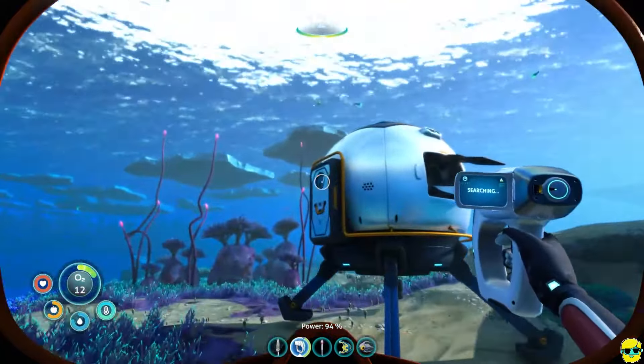Heading back to the old escape pod and we're good. I'm just going to turn this bladderfish that we got into water. Pretty much always doing this — water is just so good, you need a lot of it. Now I'm going to go to the blueprints and we've got the sea glide. I'm going to pin it.